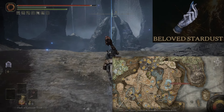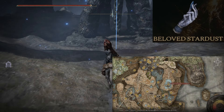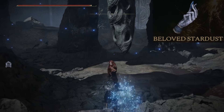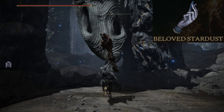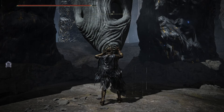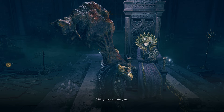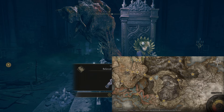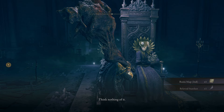Last up is Beloved Stardust, obtained in the Manus Metyr Cathedral. It shortens the casting speed for both sorcery and incantations by the utmost, but increases the damage taken by around 30%. It's quite a high-risk, high-reward talisman, but so long as you're good with your dodges, the tradeoff will be quite worth it. To find it, you need to progress Ymir's questline — blow the horn in the Finger Ruins of Rhea and return to him, and it will be a quest reward.